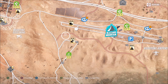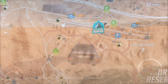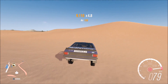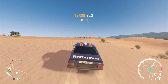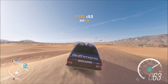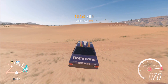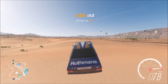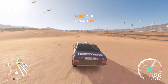The third challenge is called 'Bursting in Air' and wants you to perform 20 ultimate air skills to win the Ferrari 599 XX. I recommend coming to the dunes just outside the airfield. You can do it in whatever car you want. I'm here in my classic rally car, my Ford Escort. The reason I suggest the dunes is because there are a lot of jumps in quick succession, so you can get the challenge completed in under five minutes. Just build up a bit of speed, do the jumps, and you'll keep seeing the ultimate air skill popping up.